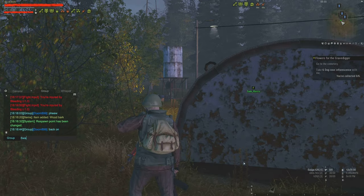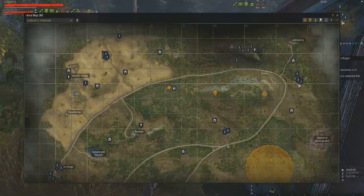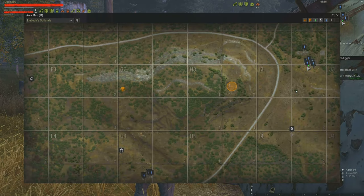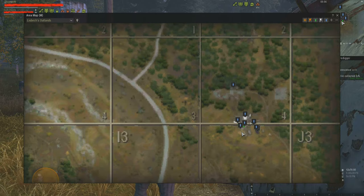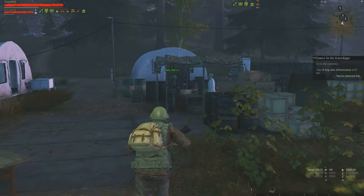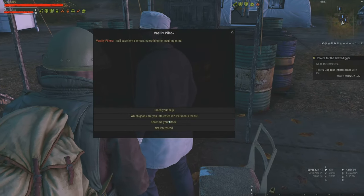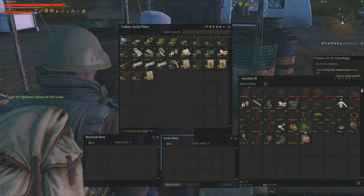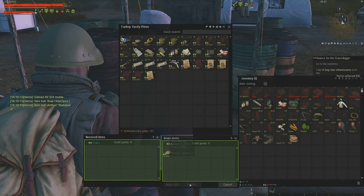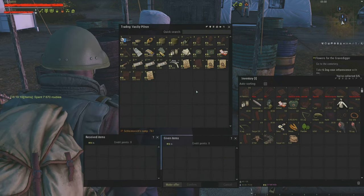And we're back. This is called the Lab Camp — well, it's what we call it anyway; it probably has a different name. There's only one person you can buy off here. They sell your lab equipment, gas masks, and all the good stuff.